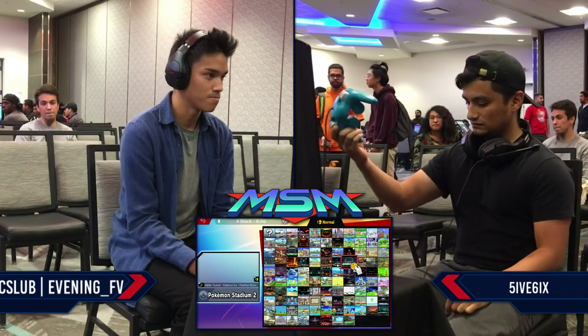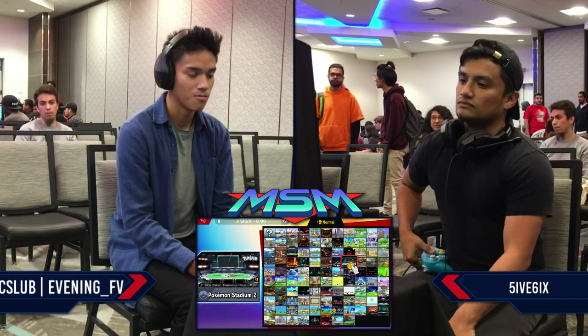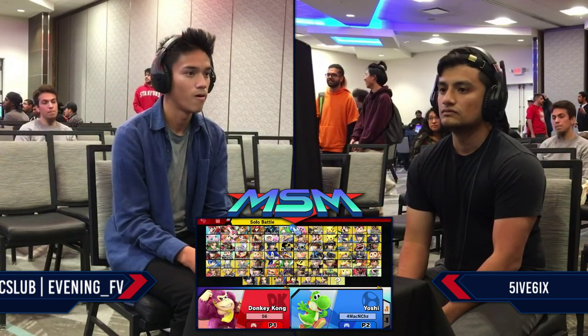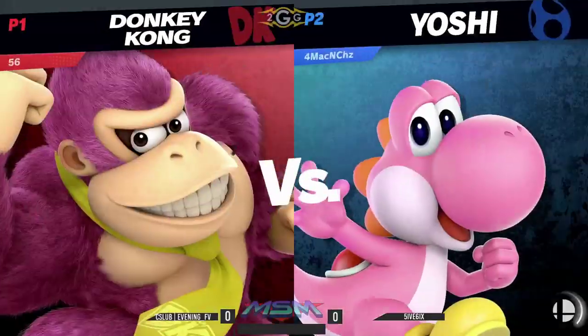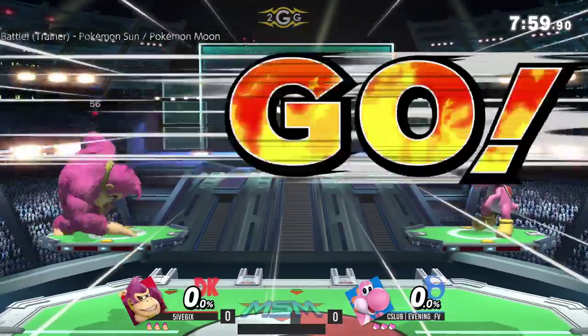Five six takes one on the board, looking really solid so far. He's got to be feeling a little better about this next set the way he was able to bring that back. But he does have quite the hill to climb — he was only able to take one stock that entire game. Sometimes it clicks for you toward the end of the set. And we're switching to the pink Yoshi — obviously the only reason he lost that last game was because he was playing light blue Yoshi, clearly the worst one of the bunch.